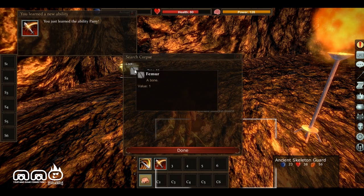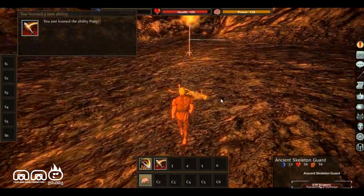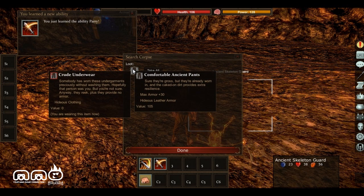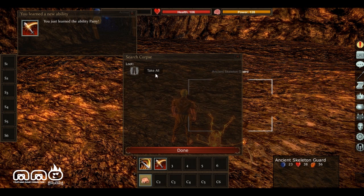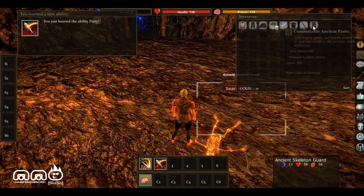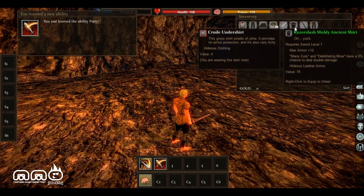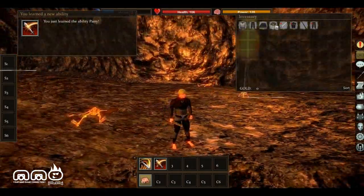Let's go ahead and search the corpse. What do we got? We got a femur — so we're taking bones from these skeletons, makes sense. Let's search this body right here. We got some pants — they look similar to what we have now but with increased armor, so that sounds pretty good. Let's check our inventory and equip these. As you can see, it's already changing the looks of our character. We got some better pants, some better armor, looking pretty good. Our sword skill is now up to level one and we're making a little bit of progress, finding some new gear.